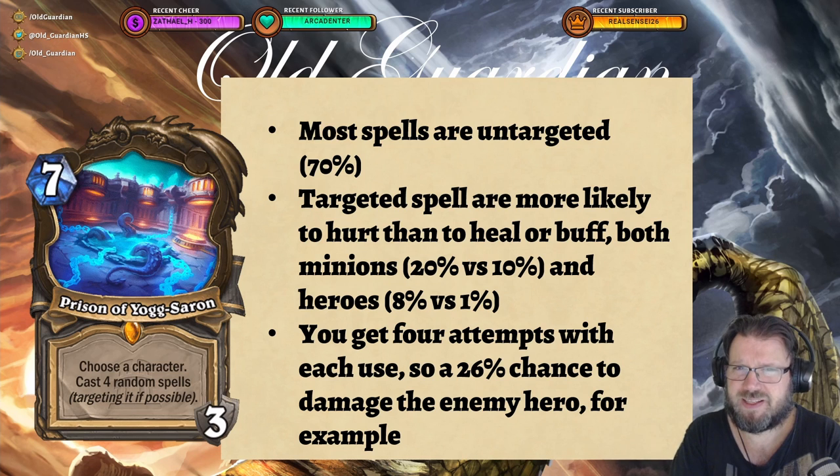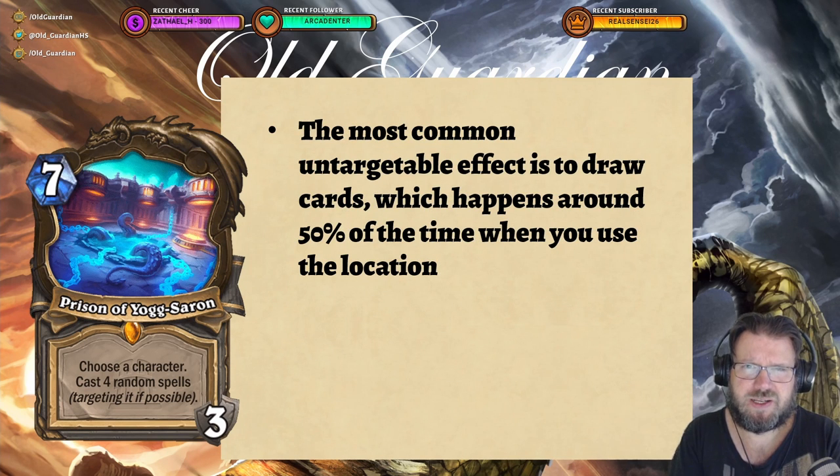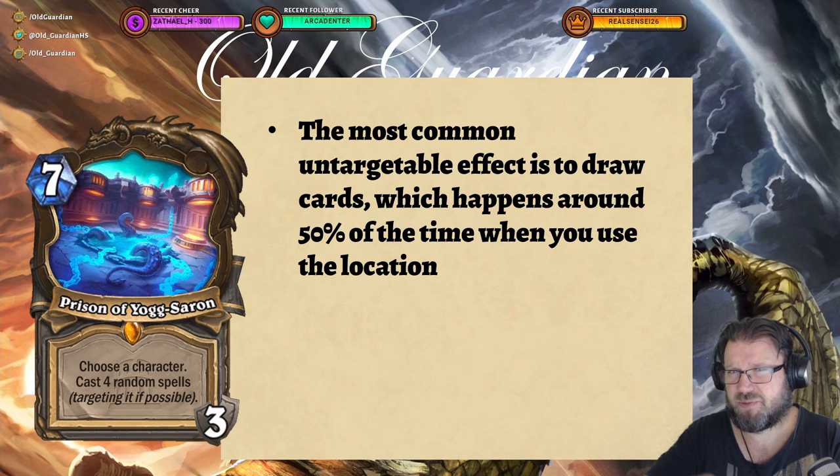On average you want to target things that you want to hurt with Prison of Yogg-Saron. Obviously sometimes if you really desperately need a heal to survive, then even targeting your own hero is more likely to hurt you than to heal you — but if you desperately need that heal, sometimes that can be a move. Another thing to keep in mind is that out of all the untargeted effects, drawing cards is the most common effect. When you use Prison of Yogg-Saron, around 50% of the time you are going to draw one or more cards. So you typically don't want to use Prison of Yogg-Saron when your hand is full unless you want to risk burning some cards. Having some hand space and using Prison of Yogg-Saron to target something you want to damage — that is typically the way to use this card.